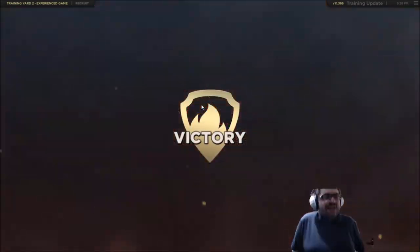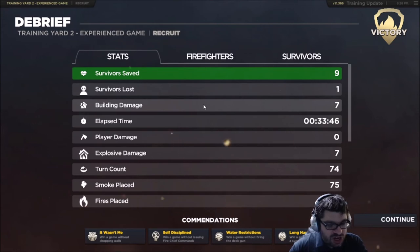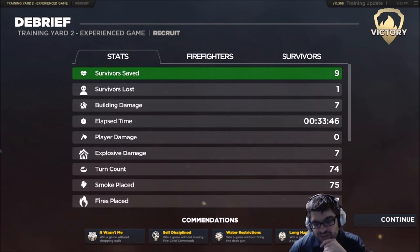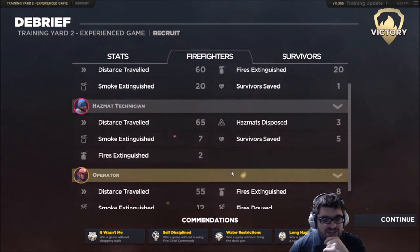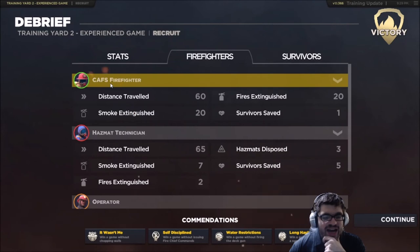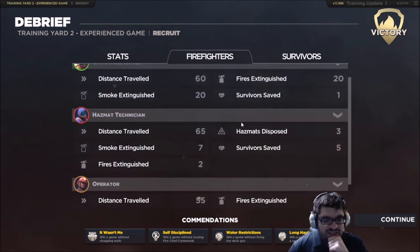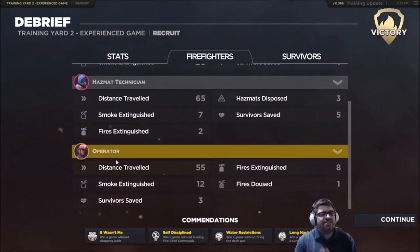Are there stats? Oh, look at that — I love stats. The driver operator went the least movement. The CAFS firefighter: 20 fires extinguished — he is the MVP, totally. And the hazmat guy ended up saving five people. Like I said, if I had access to the deck gun... I'm not going to play another full game, but I do want to see if it's an issue with the training yard, because I know it works in the normal game.